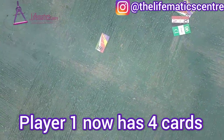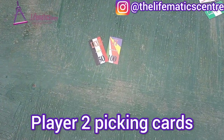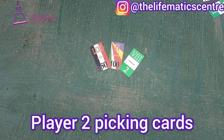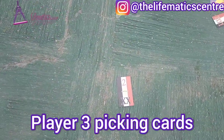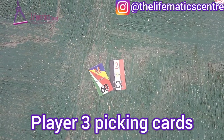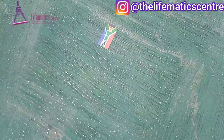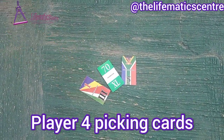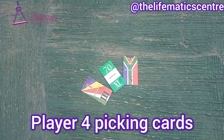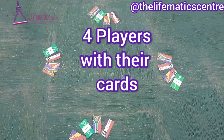Player 2 has Seychelles, Egypt, Nigeria, and South Africa. Player 3 has Egypt, Seychelles, South Africa, and Nigeria. So all four players have their four cards.